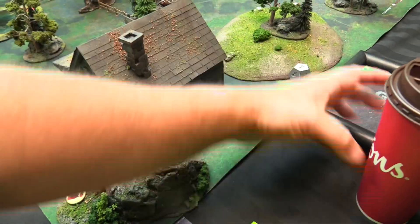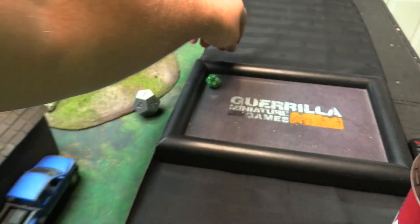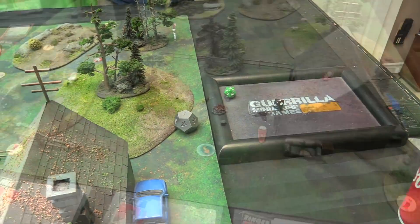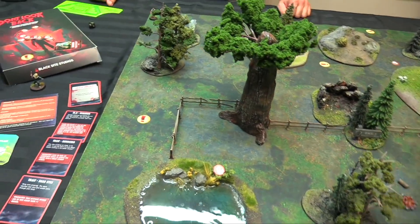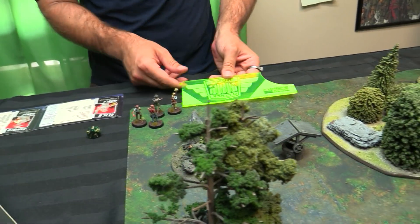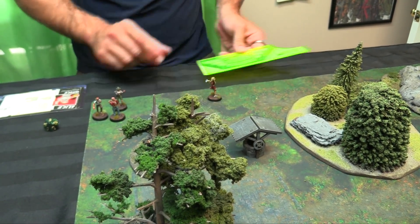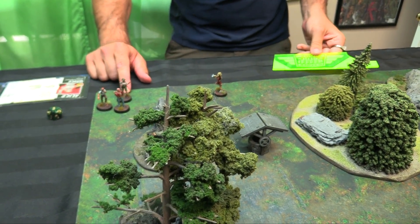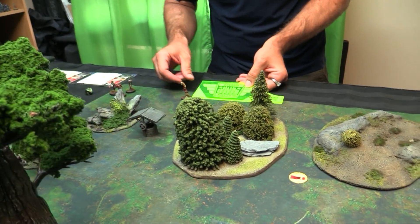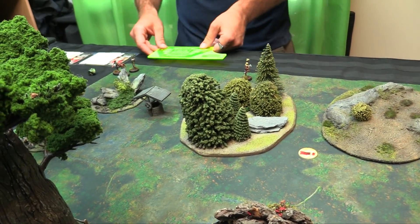Round one — on a ten we roll during the fright phase, so roll a d10 and see if we have to roll for fright tokens. No killer, no fright tokens, but jump scares could still generate. Alice is going to go first — she'll move her five inches, give a free action to Ranger Sandy for the Ra Ra Ra, plus three for motivation, and run again another five inches. She has no terror on her so she doesn't have to worry about falling down.